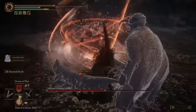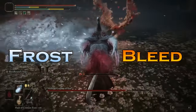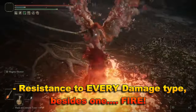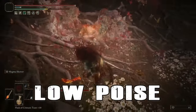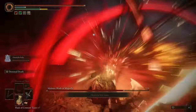Before we jump into the fight, here are some important tips you need to know. First, Malenia is susceptible to frost and bleed effects. She also has a resistance to every single damage type besides one — fire. But her one true weakness is her low poise. She is easily staggered and vulnerable to knockdowns.